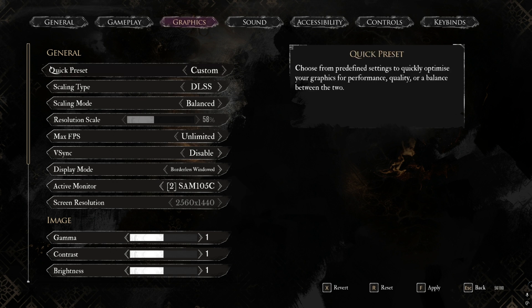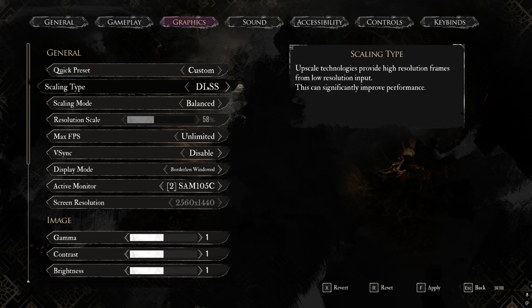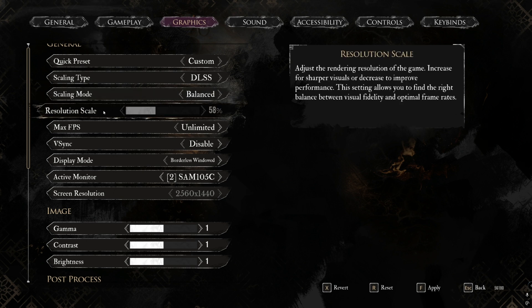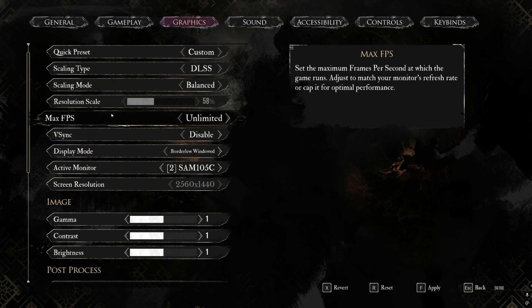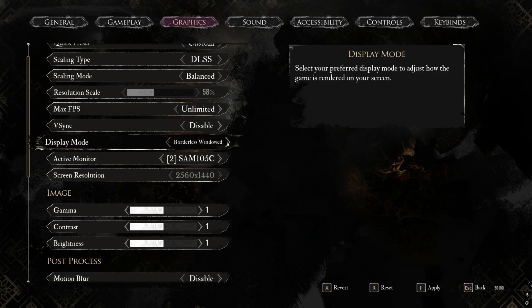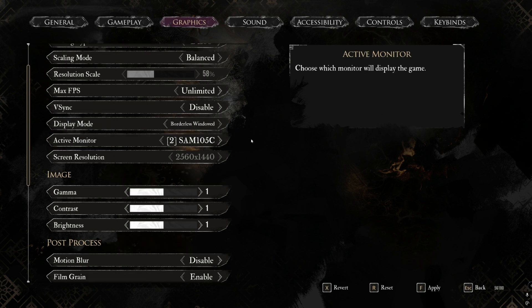Go to Settings, then Graphics, then the General tab. Quick Preset set to Custom. Scaling Type set to DLSS if you have an Nvidia graphics card. Scaling Mode set to Balanced, which will set your resolution scale to 58 — you can't really change that. Max FPS set to Unlimited, V-Sync Disabled, and Display Mode set to Borderless Windowed, though I'd recommend Full Screen.